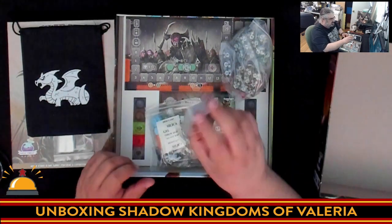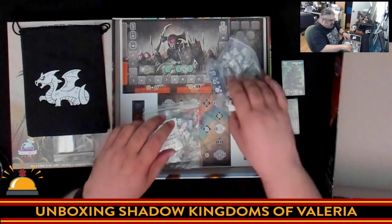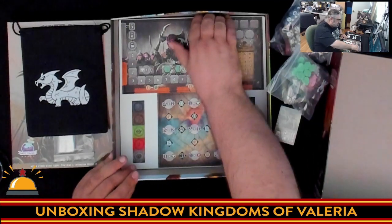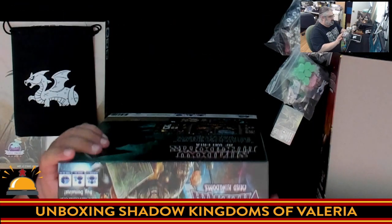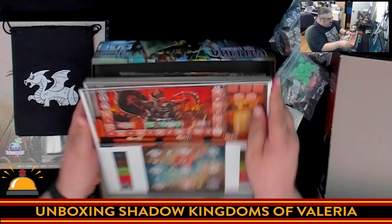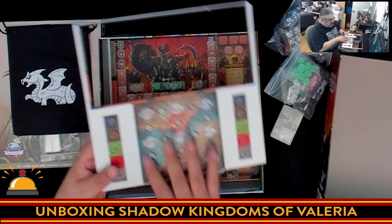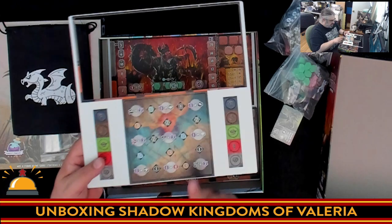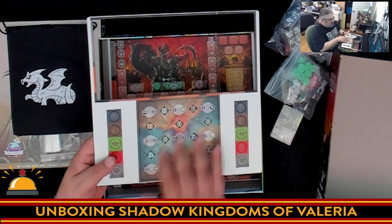We've got tons of meeples, some hobbit-sized cards we'll set aside for a second, and all the dice. We're going to put all that aside to get to these punch boards — there's a lot in here. Look at how much cardboard is in here, that's a nice thick chunk. So we've got a bunch of tracking tokens and the kingdom boards where you're going to be taking over various areas of the kingdom. I already see improvements here for clarity compared to the expansion.